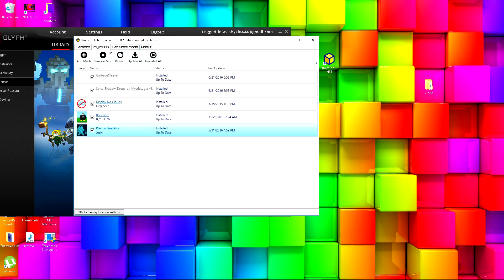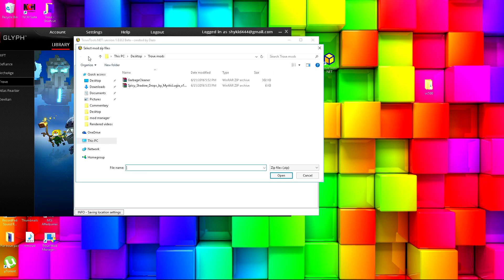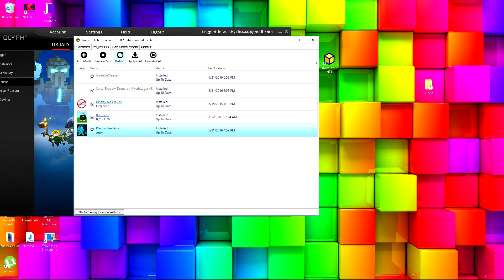Now what you want to do is go to My Mods. I have a mod folder on my other monitor, but if you have other mods, just click Add Mods and go to where you have your mods and put them in. Once you do that, you can make sure it's up to date and refresh it.